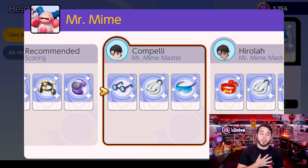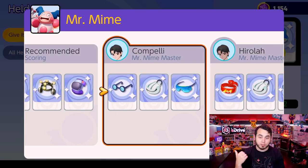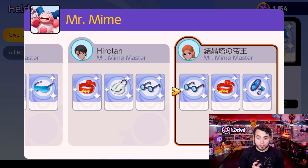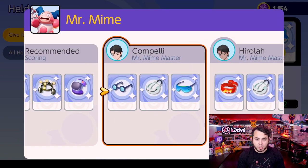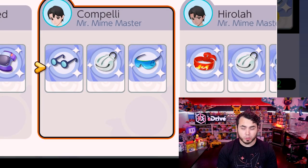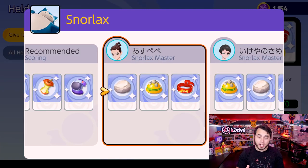I ran Mr. Mime all day yesterday with similar sets — Wise Glasses, special attack specs, and Scoring Shield, which I think is a very good item. Very difficult to deal with on a high HP character. Focus Band is seeing some love here as well. Mr. Mime has significant damage output in the late game. Lots of special attacking options.